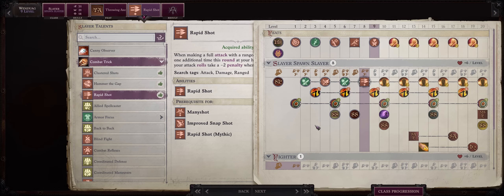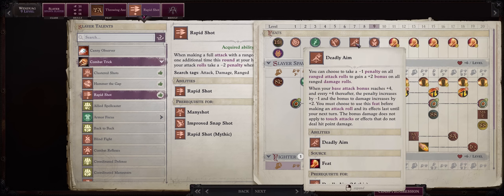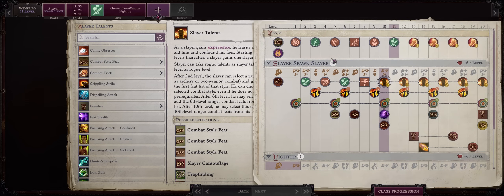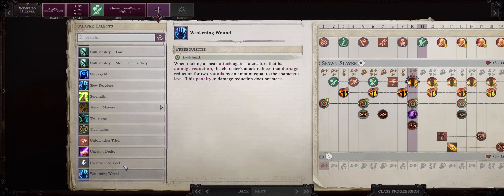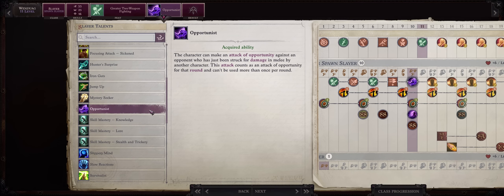Just remember, if you are on unfair and fighting a boss, you might consider turning Rapid Shot or Deadly Aim off. For level 11, Greater Two Weapon Fighting as a normal feat. The reason we don't get it as a combat style feat is because by now Wendwag is a level 10 slayer, which means we can use her slayer talents to pick some very powerful advanced rogue abilities, like Waring Strike and Opportunist. What you want is Opportunist. This does work for ranged attacks, and it basically gives Wendwag a free attack per round whenever one of your allies strikes an enemy in melee.